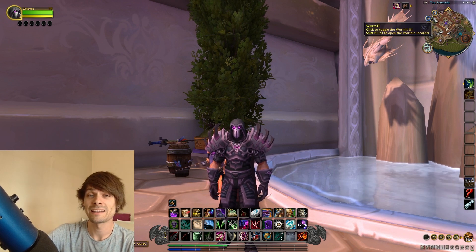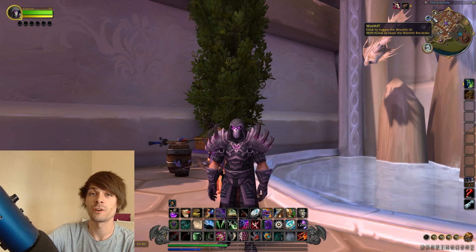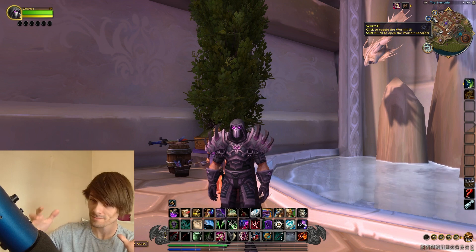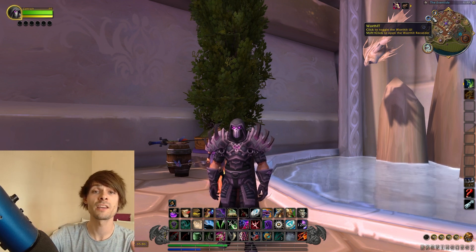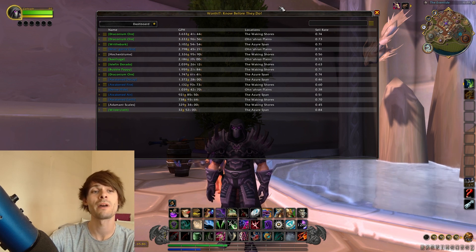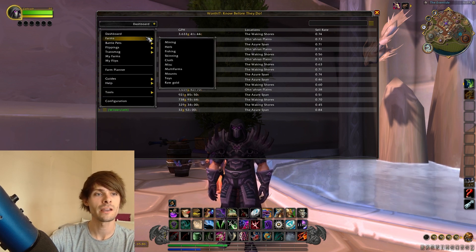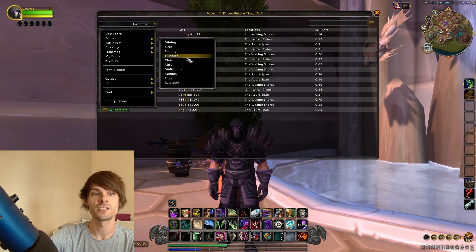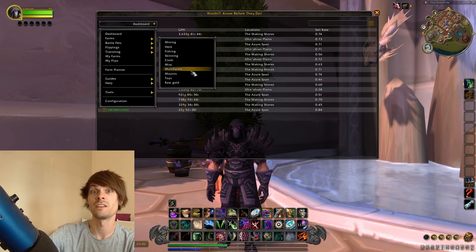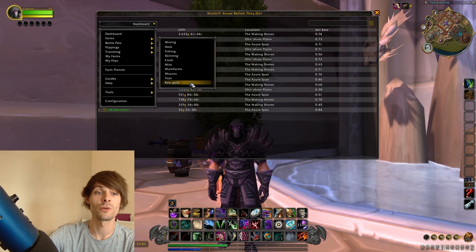This works by gaining the averages of what you get for a standard gold farm, which we actually farm up with real-time data, and then it values it for you across an array of different types of materials, mounts, pets, and all that stuff. It covers mining, herbalism, fishing, skinning, cloth, miscellaneous, multi-farms which is herbalism and mining, mounts, toys, and raw gold.